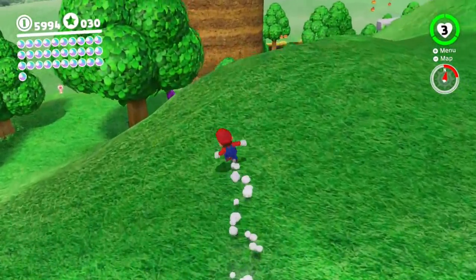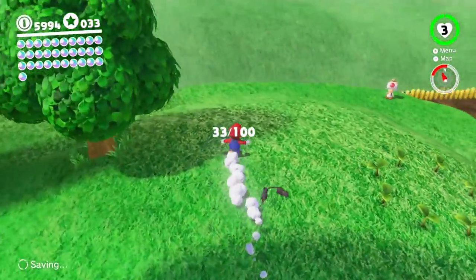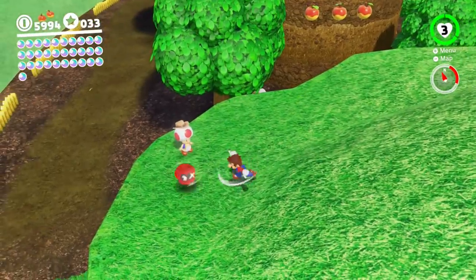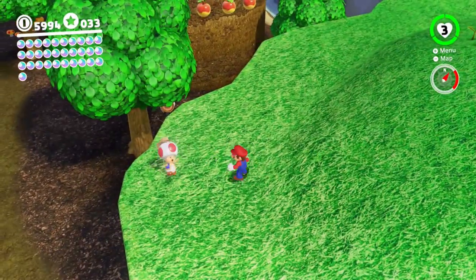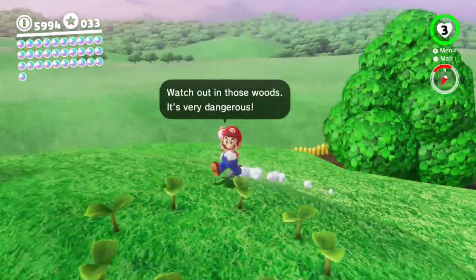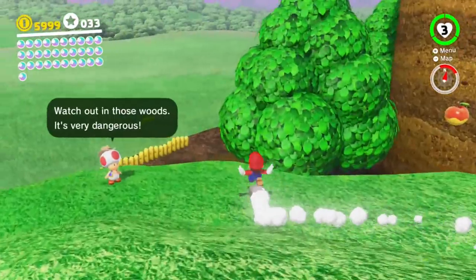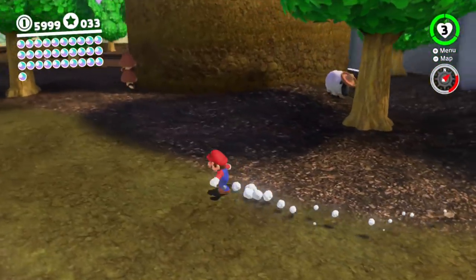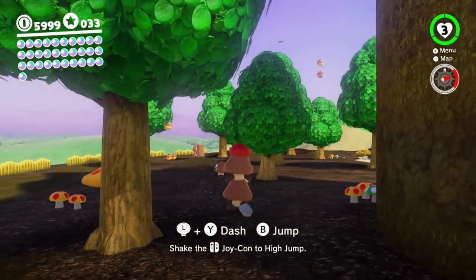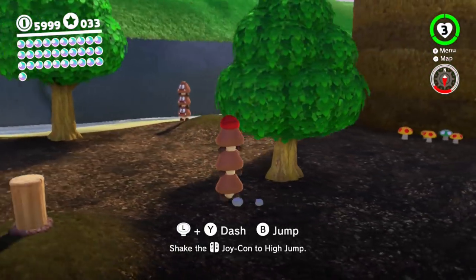Speaking of purple coins, there's a couple underneath that tree near the well. Watch out for those woods - it's very dangerous! How dangerous, though? Tell me, what could be so dangerous down here that people shouldn't go into the woods? Well, it turns out that this is Goomba Forest. Yeah, these are the dangers - the Goombas are the dangers! Very dangerous, indeed!